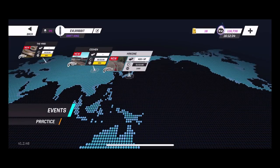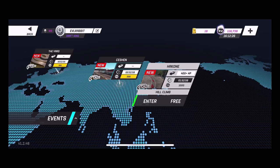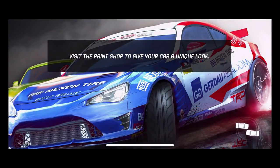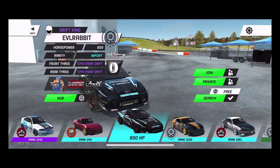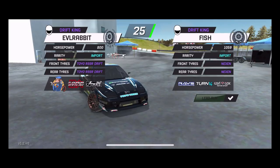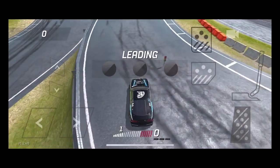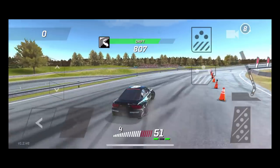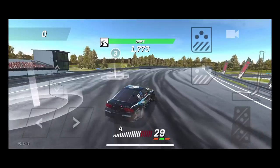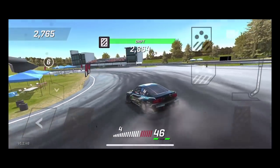This is an 800 horsepower D1 Grand Prix car — definitely a sweet looking car with all the names, sponsors, carbon fiber headlights, and carbon fiber doors. It's an amazing car and we're going to see if it can hang here on Torque Drift. We've got bridge, long line, and hill climb. We'll head to the bridge first. It's running on Toyo R88R drift tires and it's a pretty stable car for 800 horsepower. We're going to go against a 1,059 horsepower Miata.